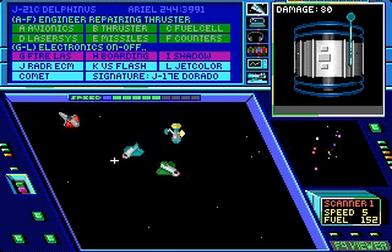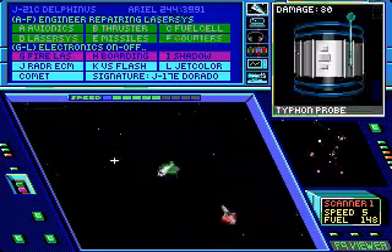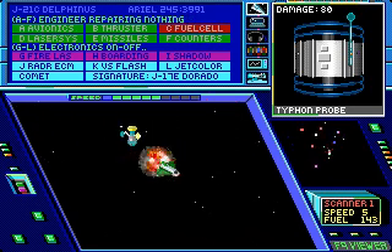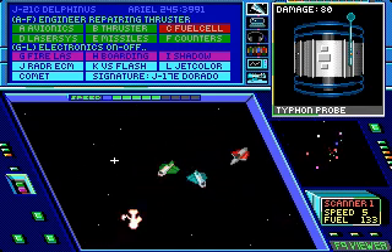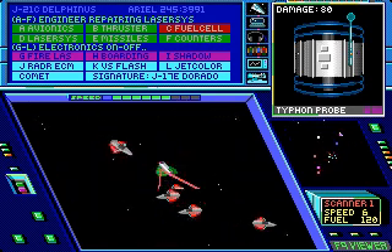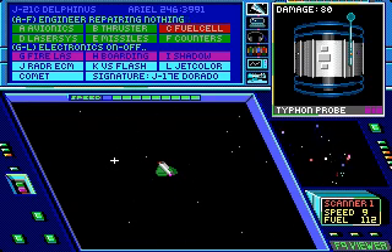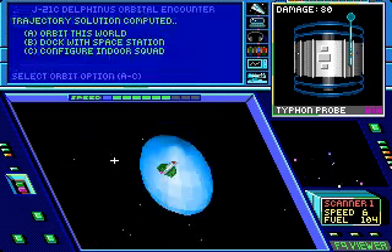Looks like we're getting the information. Typhon Probe? Oh man, you crashed into me. I guess that's the only way you could damage me, huh? Well, I guess I gotta go to Ticor Space Station and repair that, otherwise I will lose a lot of fuel. I hate it when that happens.